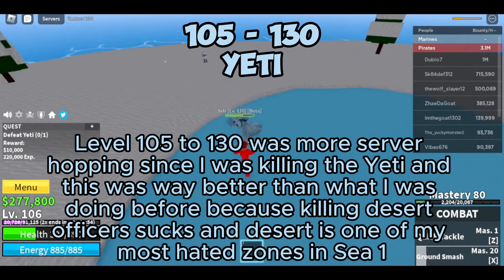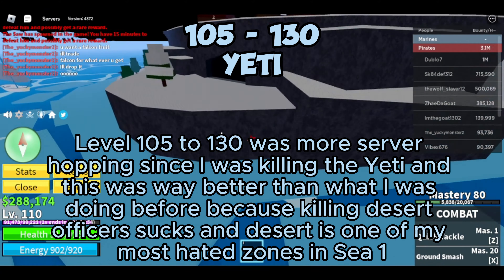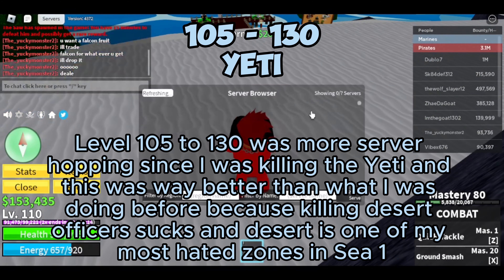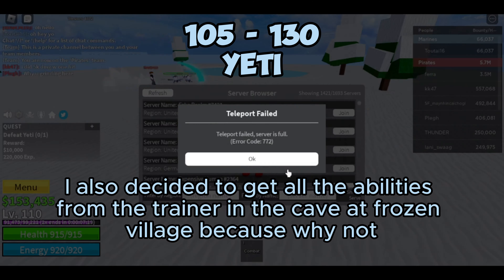Level 105 to 130 was more server hopping since I was killing the yeti, and this was way better than what I was doing before because killing desert officers sucks, and desert is one of my most hated zones in C1. I also decided to get all the abilities from the trainer in the cave at frozen village, because why not?